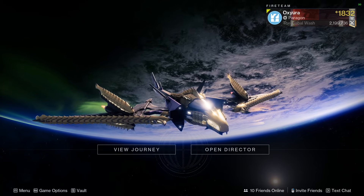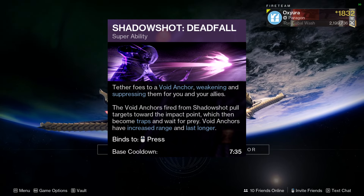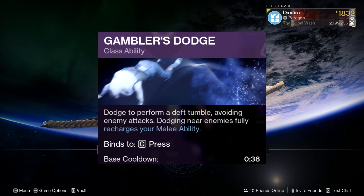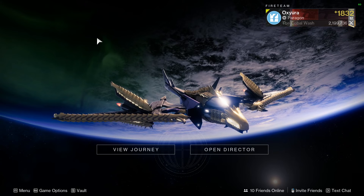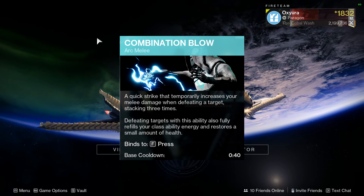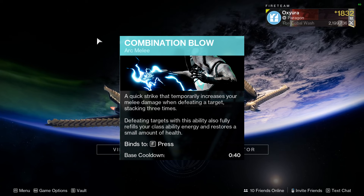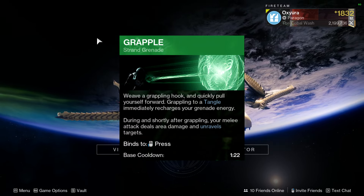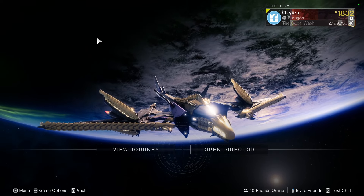Starting with what I want to eventually build into when everything's unlocked: for the super it's going to be Shadowshot Deadfall — pretty self-explanatory, good for ad clear, can debuff bosses quite a bit, can keep me safe. Gambler's Dodge because this is basically going to be a melee spam build, going to give Titans a run for their money. Triple Jump of course. The first ability I'm going to pick is Combination Blow, mainly because I'm curious to see if the bonus melee damage granted by Combination Blow will also affect the grapple melee.